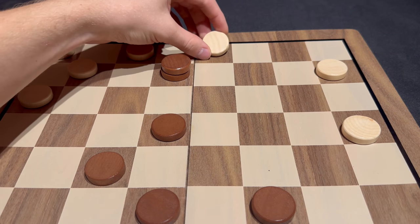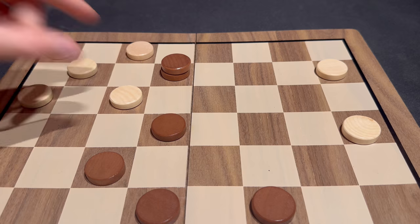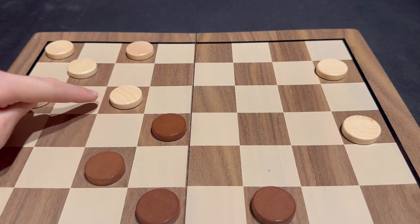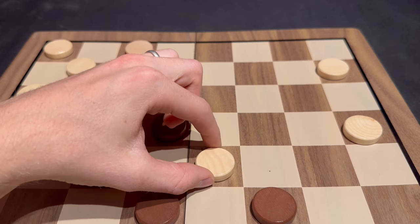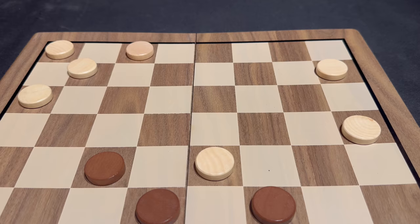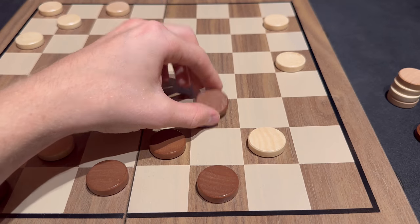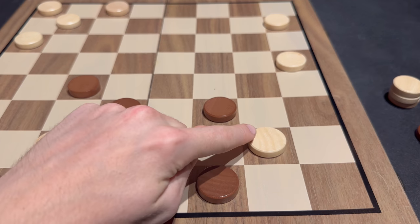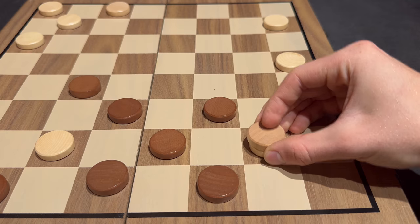One final thing to note is capturing multiple pieces in the same jump. If you were to jump your piece over another player, capturing their pieces, and you end up in a situation in which you could normally legally make a move to take another jump, you may do so immediately in the same turn, capturing both of those pieces at the same time. You may even continue this as many times as is legal, capturing even a third, fourth, or fifth piece. Keep in mind the only type of piece that could jump forward and then backward in the same turn is a king piece.